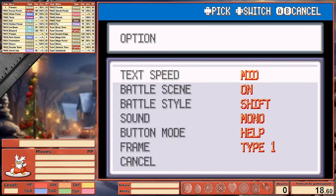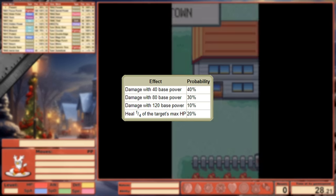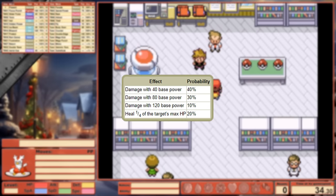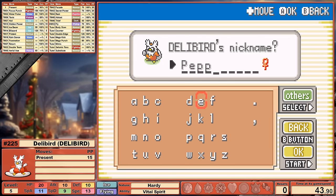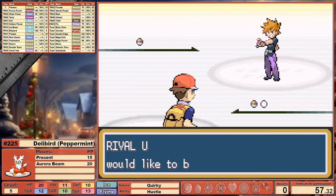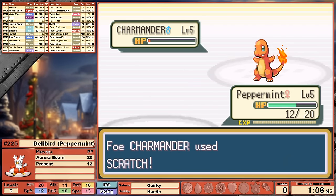Delibird's learn set leaves a little something to be desired. Through level up, we get one move: Delibird's signature move, Present. It has a chance to do a few different things — 40% for a base 40 power attack, 30% for base 80, and 10% for base 120. That leaves the last 20%, a 1 in 5 chance of healing our target for a quarter of their max HP. For a little bit of fun, I'm going to try and keep it on our moveset for as long as I can. My nickname for Delibird is Peppermint. I defeated Charmander in the lab with present alone, feeling festive.